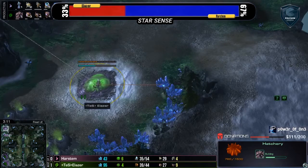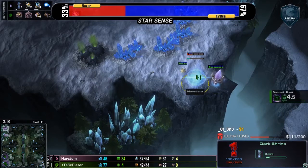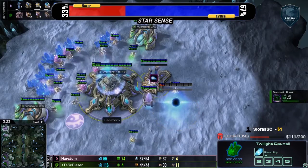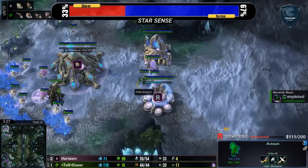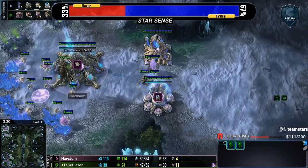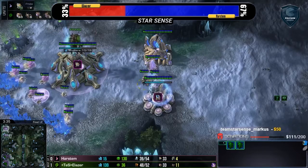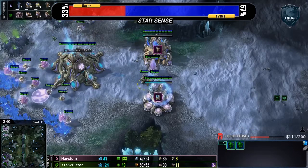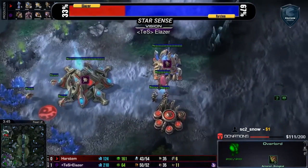Back at home, we have a DT Shrine — a proxy DT Shrine in the bottom right-hand corner of the map. Now, that proxy DT Shrine, as we were mentioning, Harstem was going to do something crazy and hey, that's exactly what we're seeing — his regular build, except everything's delayed because DT Shrine's so good. The Twilight Council — I immediately thought he was going to do some normal adept push stuff, do some adept harass, trick his opponent a little bit. But what it looks like we're going to see is some DT rush power.